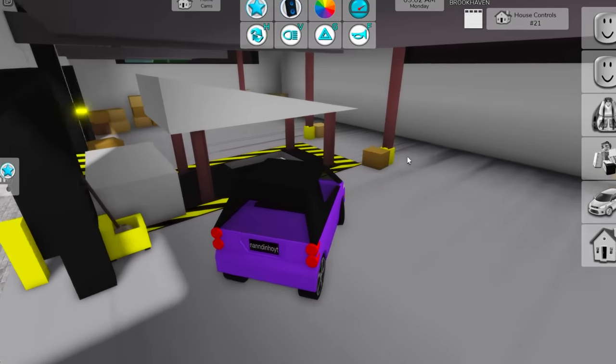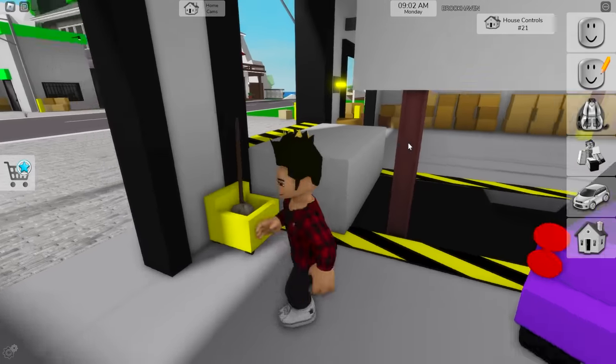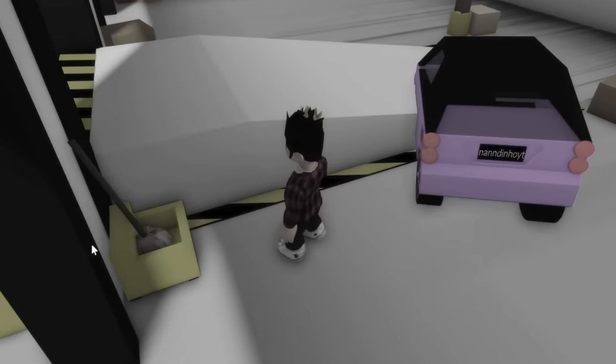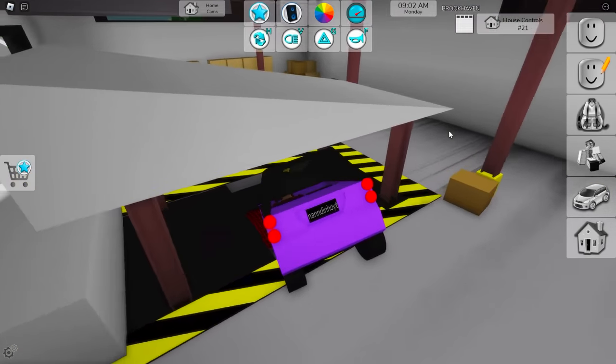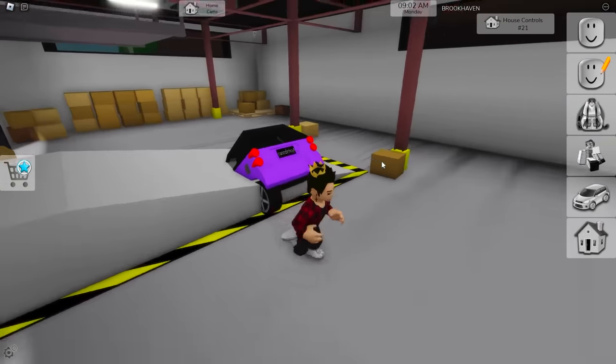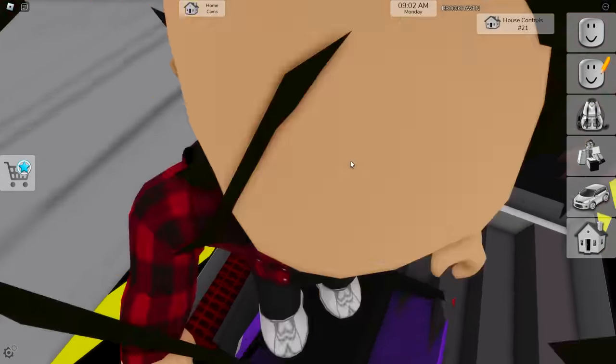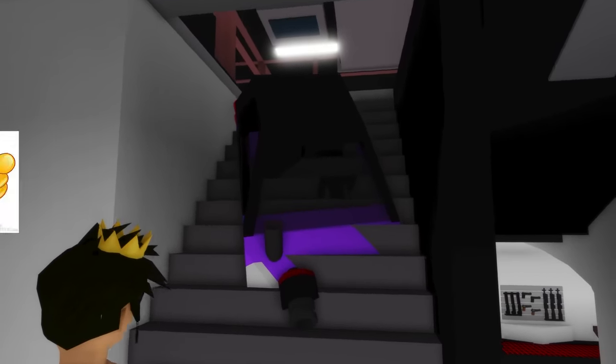What would happen if we got a car into this? Would it be squished and thrown out of the map? I'm not sure, so let's discover that. Nothing happened — maybe I need to get it more in there. That's anticlimactic, it just went through no problem. Wait, it actually bugged out! Look at it glitching right there! It literally fused together with the stairs.